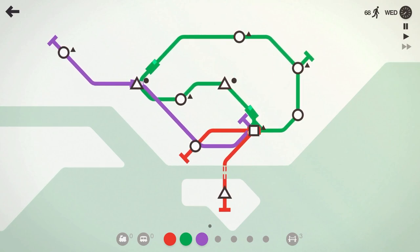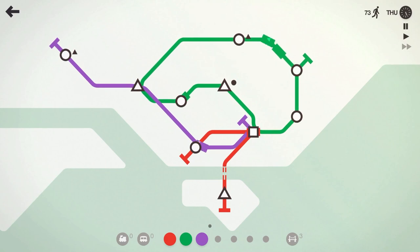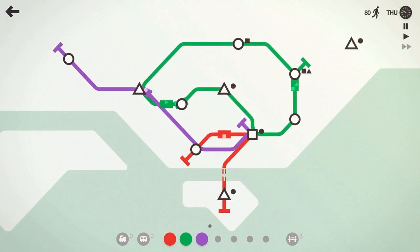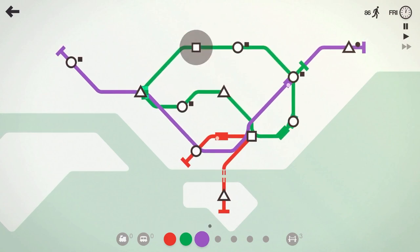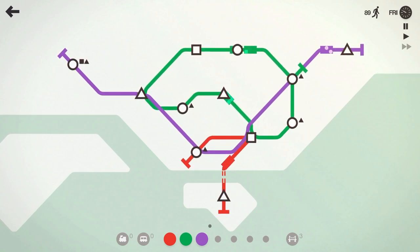We'll move the green line up to grab that circle. Luckily we're not playing hardcore mode — we wouldn't have been able to do that. Maybe I'll have to go back and play this in hardcore mode. We'll get the purple line involved in quite a bit of stuff.